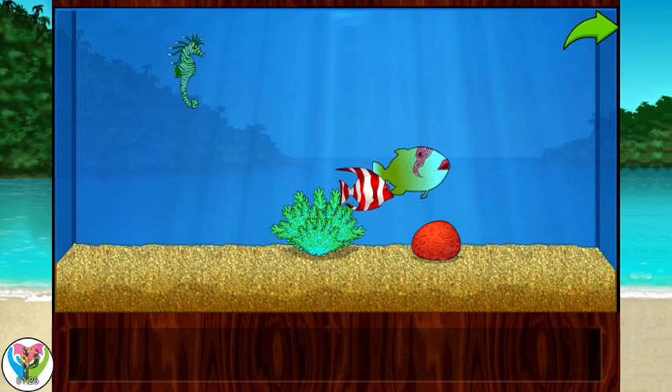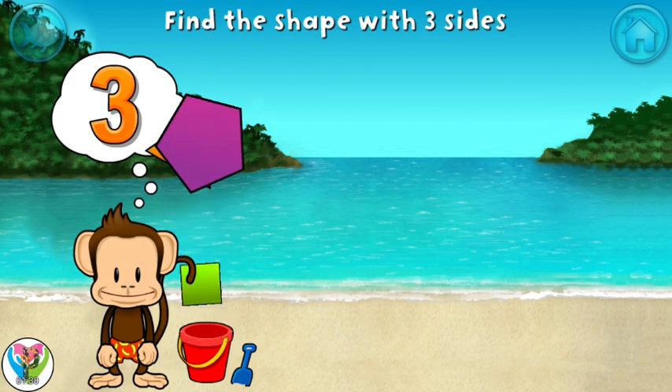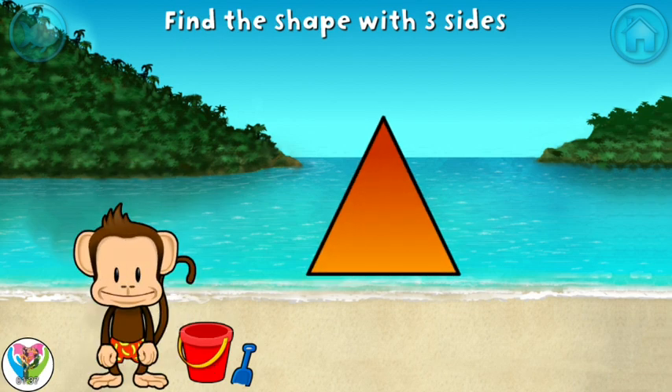Touch the arrow to get back to the beach. Touch the shape that has three sides. That's right! A triangle has one, two...